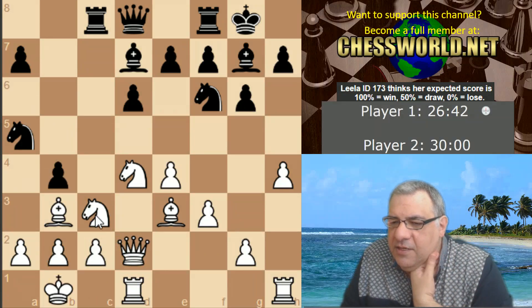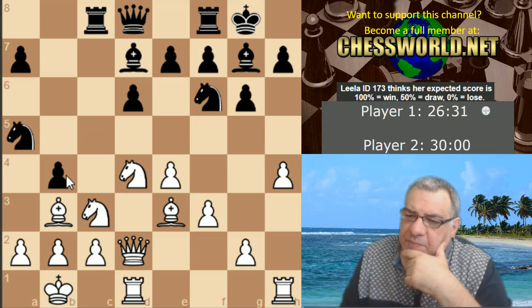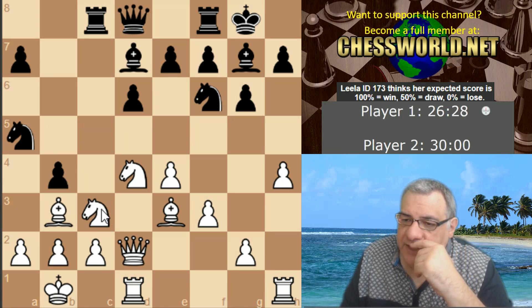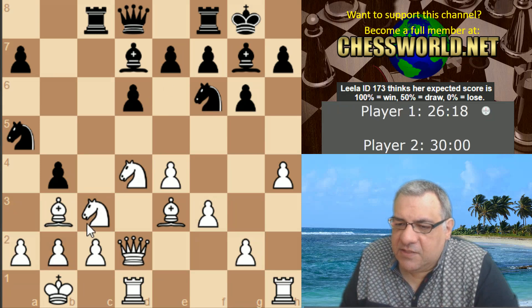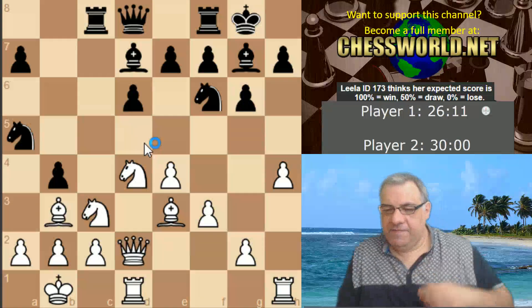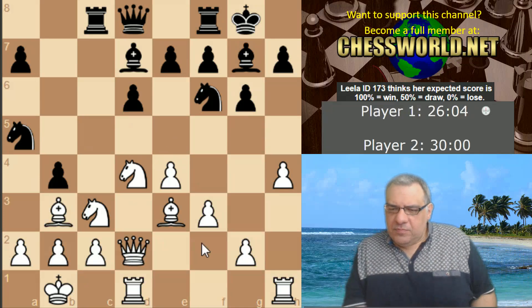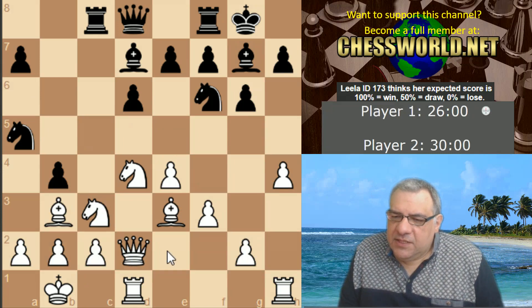b4 here — can I play Knight d5? I'm sort of hitting that b4 pawn if I play Knight d5. If e6, I think I'm going to take and d6 will be weaker after that. Let's think about Knight d5 for a moment. What if instead Knight e2? I'm getting rid of a key defender with Knight d5.